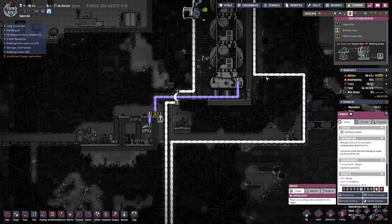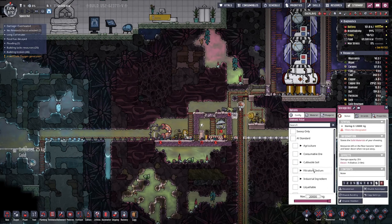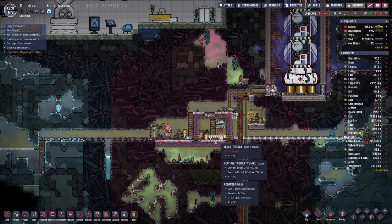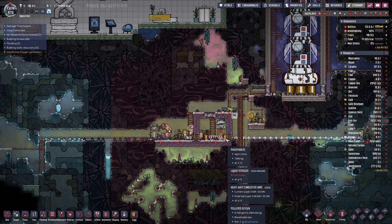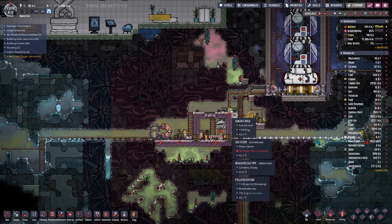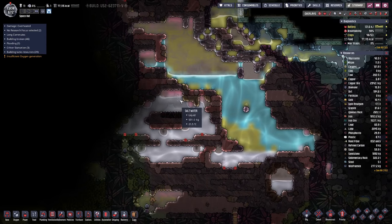Up here we also have a gas line for the oxygen that we will need in the observatory. This is our setup for producing steam. We will do that in a two-way fashion - we have the liquid tepidizer which will heat up water that we put in here, but we will also put in hot regolith to help heat everything up. Then we pump the steam out, and we have a filter here because we only want steam going into the engine. Here on this side we will get salt water from here.